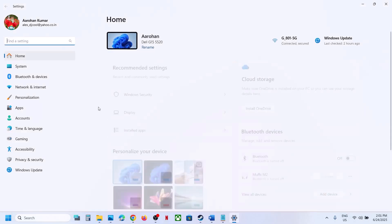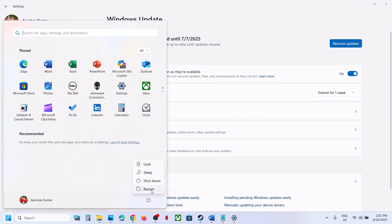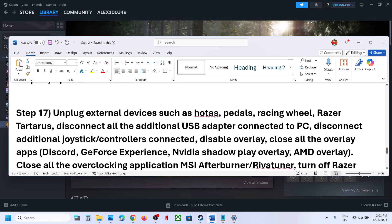Still not working? Update Windows to the latest version. Open Windows Settings, go to Windows Update (or Update and Security), and click Check for Updates. Once all updates are installed, restart the computer and then launch the game.